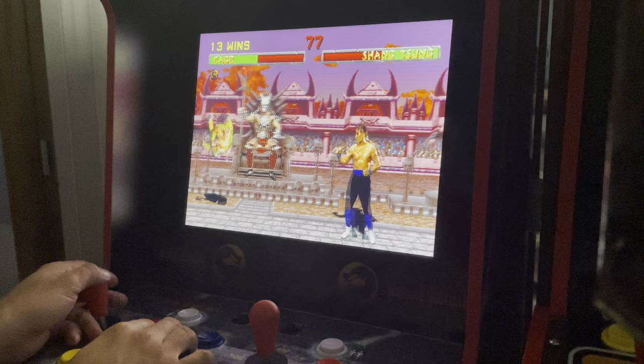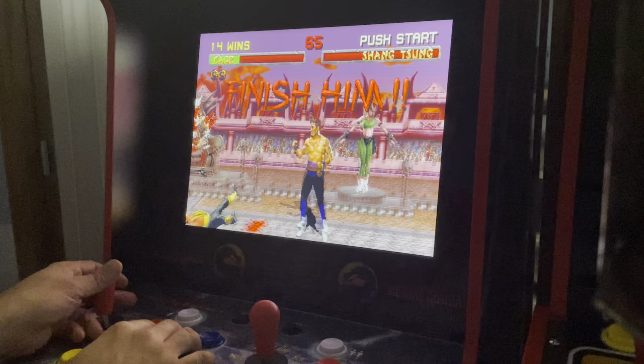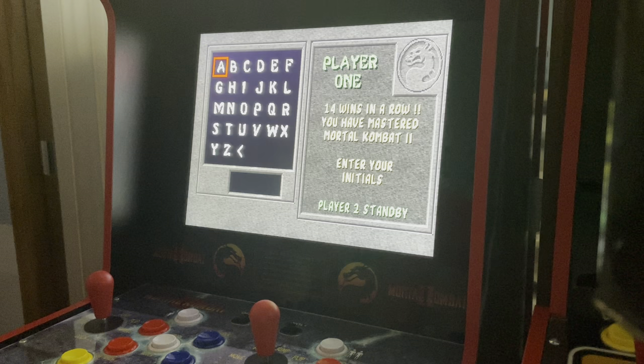Shang Tsung seems pretty easy, especially when he doesn't turn into anybody. Down, forward, forward, low punch — all right, it's boss time. Kintaro falls with a lot of jump kicks, basically, and you've got to time the jump kick properly or he'll block it and destroy you.